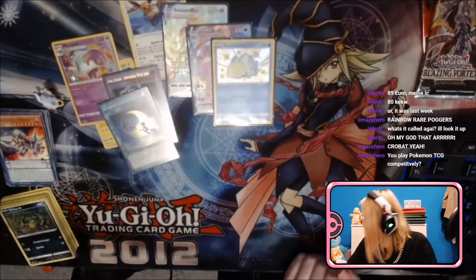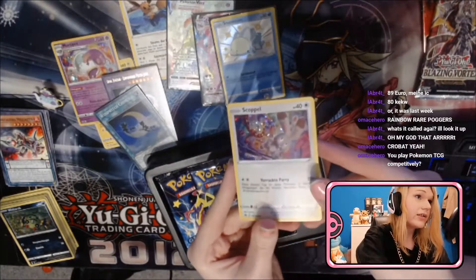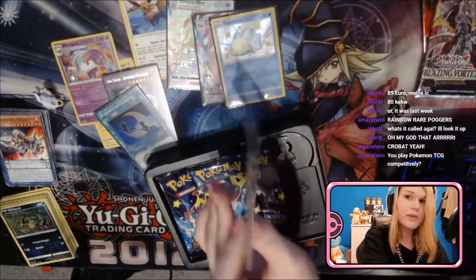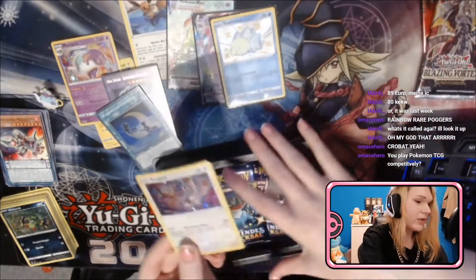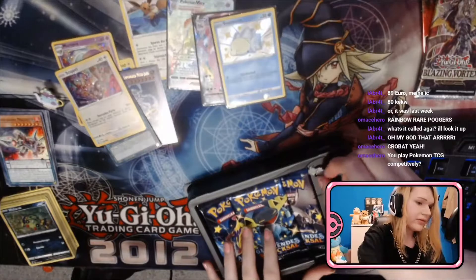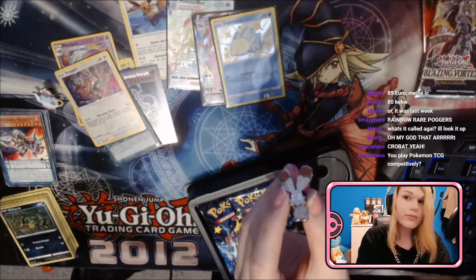Nice stuff, let's go for the next box. Okay, so it's a Bumblebee box — it is bent as hell, like that one is really, really bent. The pin is really cute though.